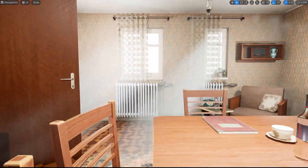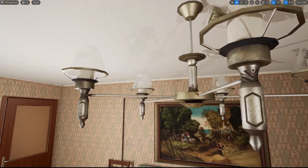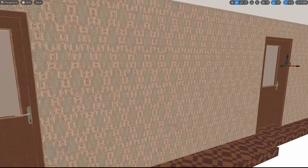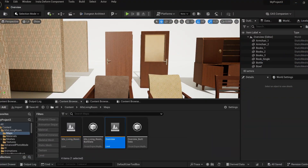Next is the 60s interior or Soviet interior — kind of a wholesome living room. This is the exterior; it's made mostly for interiors.